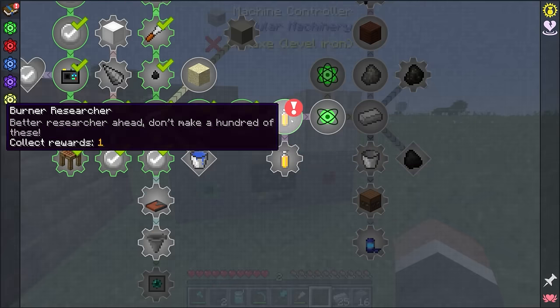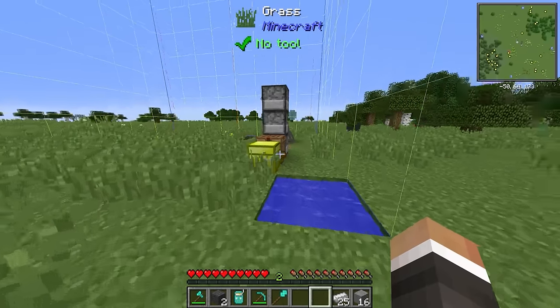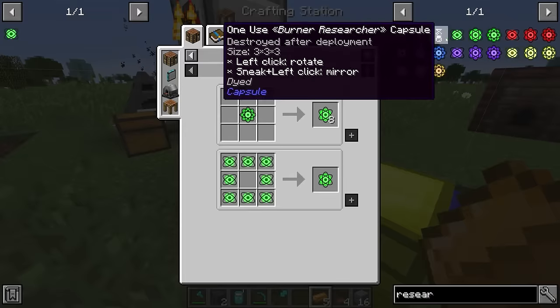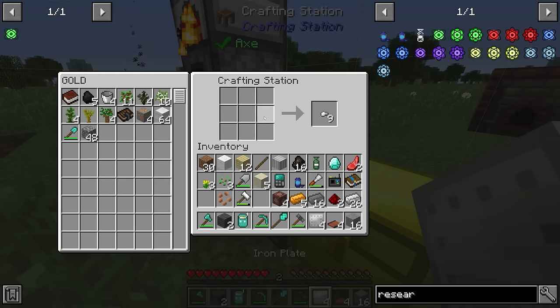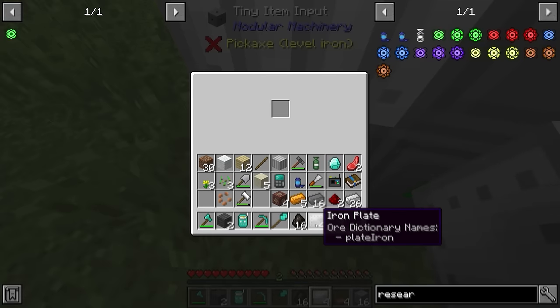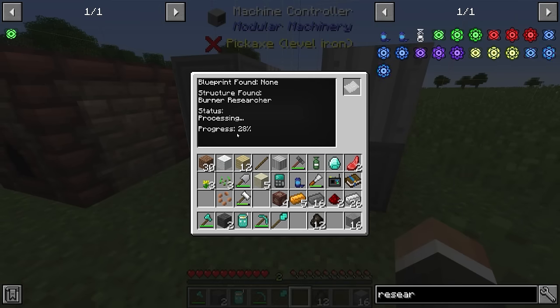Now we can make our first bits of research. We go to the burner research input: one conveyor belt, one iron plate, and this one is powered by coal or charcoal. We craft more copper gears to get more conveyor belts and make four iron plates. Our one research cycle requires one belt, one plate, and one charcoal. We throw in four of each across the three tiny input ports — it doesn't matter which port gets which, as long as all three inputs are covered. Progress is being made and it will slowly produce one logistics research.